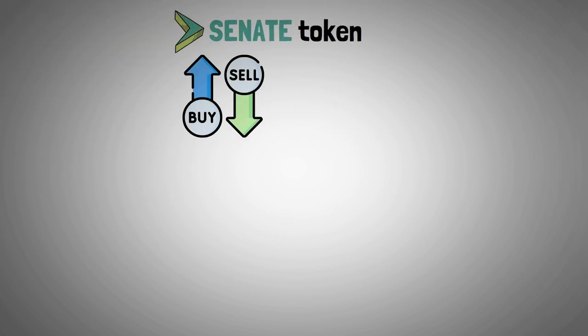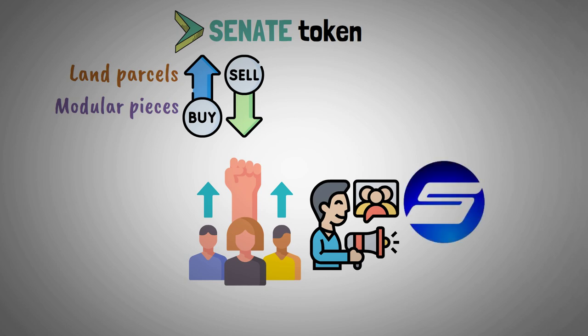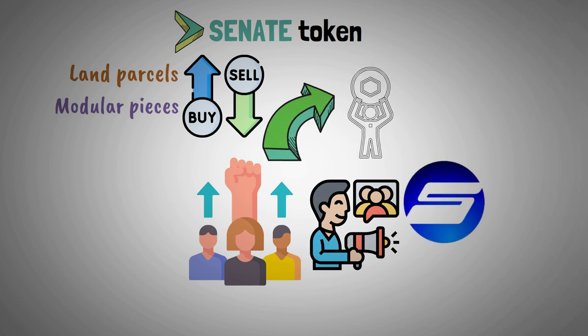In addition, the Senate Token is needed to buy and sell land parcels and modular pieces. Increased voting power and the ability to influence changes to the game universe are granted to users who hold more of them.